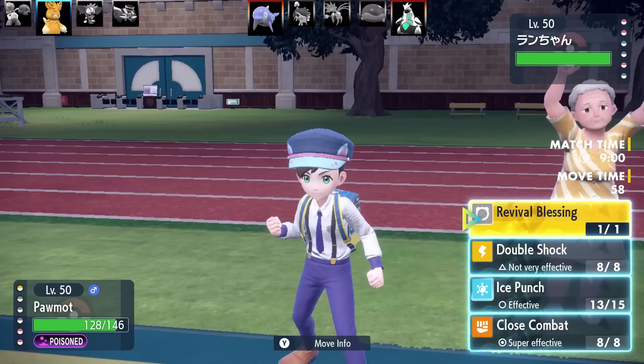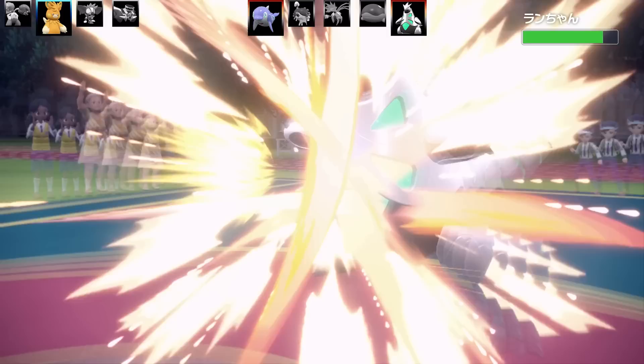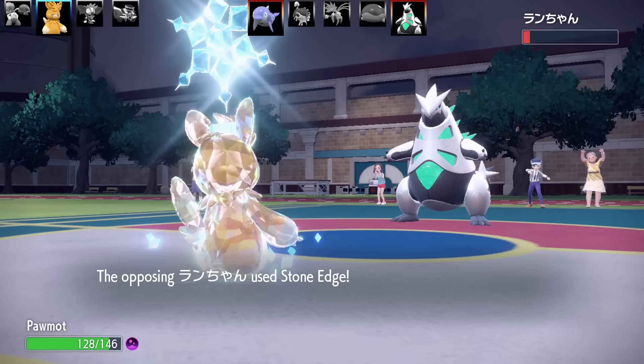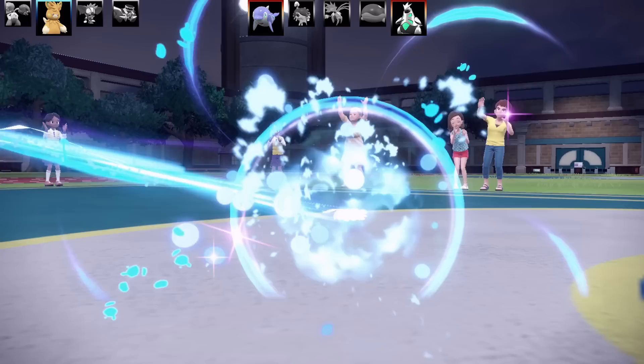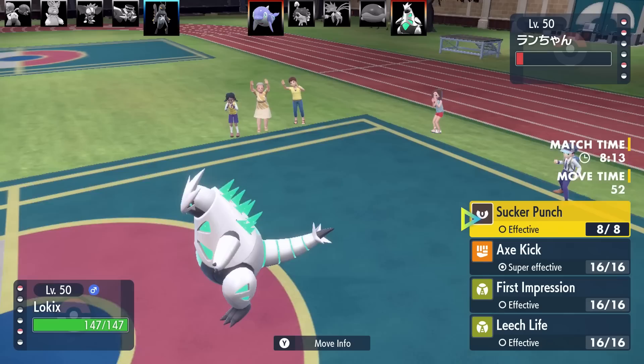Next Pokemon is going to be Iron Thorns. I haven't revealed my Close Combat yet, so I can go for Close Combat or Revival Blessing. I chose to get some good damage on Iron Thorns — almost taking it out, just lived on a sliver of health. Now it's going to go for Stone Edge, which is not going to miss, and Pawmot is done. But that was a solid performance — Pawmot is a very good Pokemon, good physical attacker, great access to Revival Blessing. Next Pokemon is going to be Lokix.